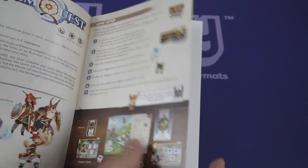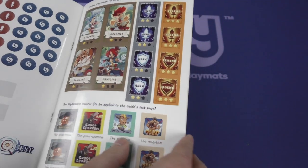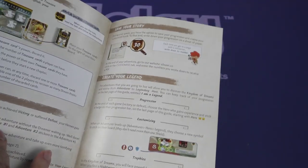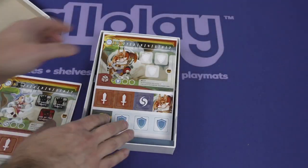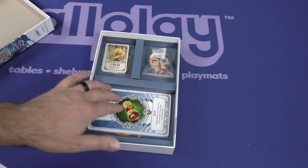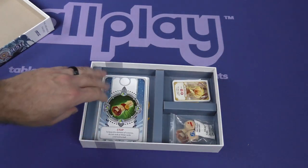They've got the setup here. It looks like there's going to be some stickers, game overview, resolving tests. Here are some stickers, dream points. I'm purposely being a bit vague with this because it looks like there's some stuff you might want to — it says here to keep the element of surprise, do not look at these cards until instructed. So we will not do that.